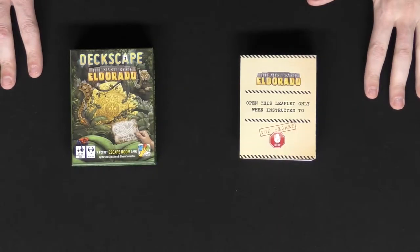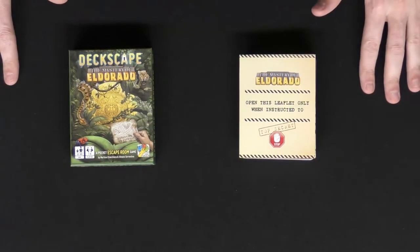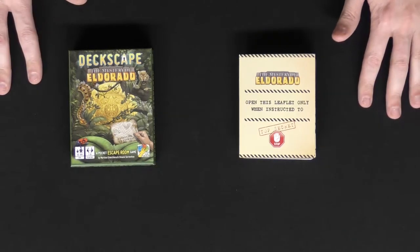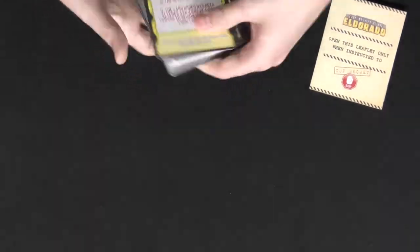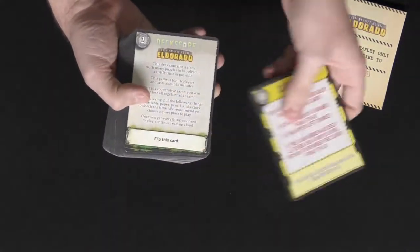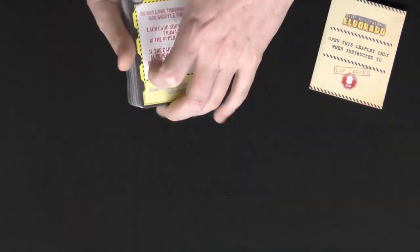To start with, this is the game here — it comes with a box and a set of cards. In the game, you take out the deck of cards, which is already organized. If it's not, you organize it from number one all the way to the end number, which will be 60 for this specific game.